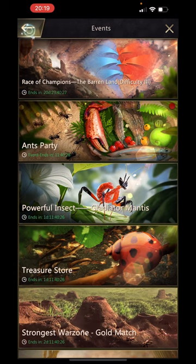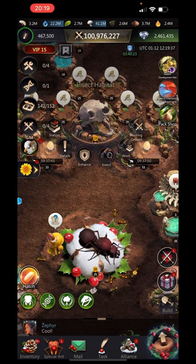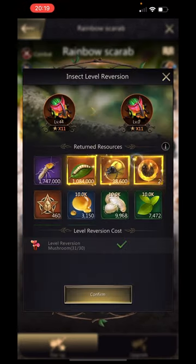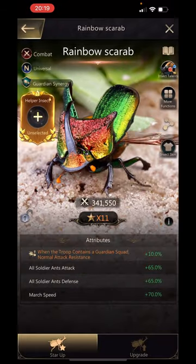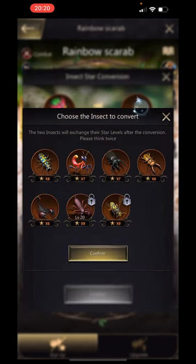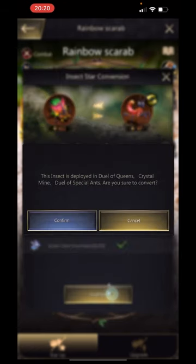What we need to do with this guy is do a star conversion using our Rainbow Scarab. We will revert his level so we can get all the materials back, and that's going to take 30 of 30 reversion mushrooms. We'll go ahead and do that. We'll claim all of them and use more functions. We're going to do a star conversion and get our mantis up to 11 stars.